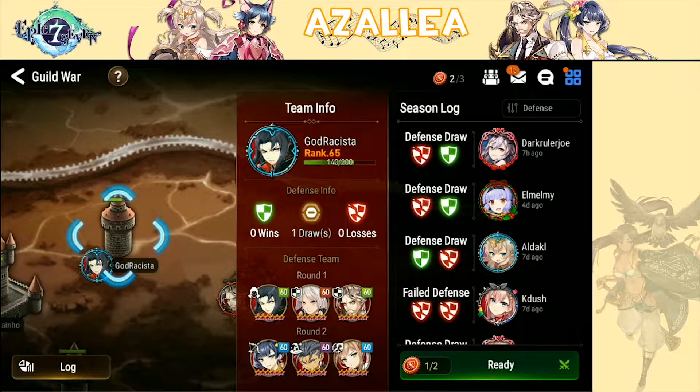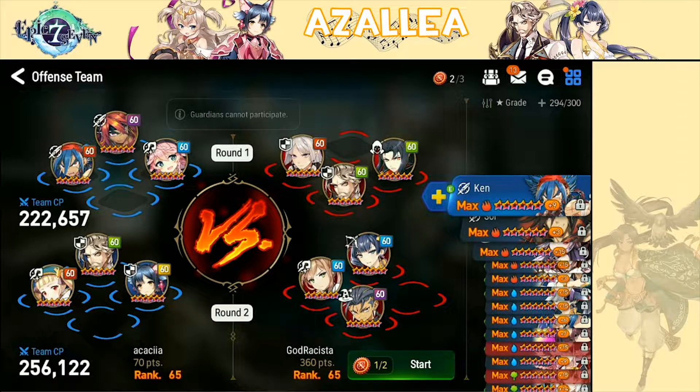Alright guys, welcome back to the second battle. I'm going up against God Resista — I think that's how you pronounce it. I've already set up my offense to counter his, or hopefully counter. In the first team he has Lilius, Charles, and Vildred. As we saw from last time, Moonlight Ken is really good against AoE teams, so I'm going to bring Moonlight Ken in the first battle. I'm also bringing Vanilla Ken because he has two Earth units, and Ken has pretty decent DPS and can out-sustain both of those, especially since he has no healer. I'm bringing Angelica as my healer so she can attract the attacks of Vildred and Charles — she's tanky enough to withstand them unless Charles completely sacks her like he did to my Montmoresee in the last battle.